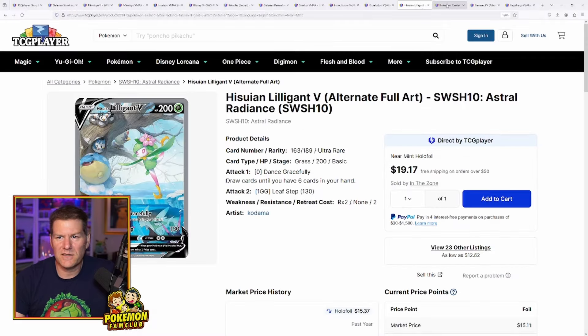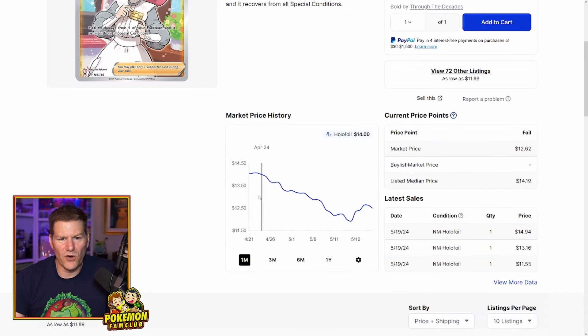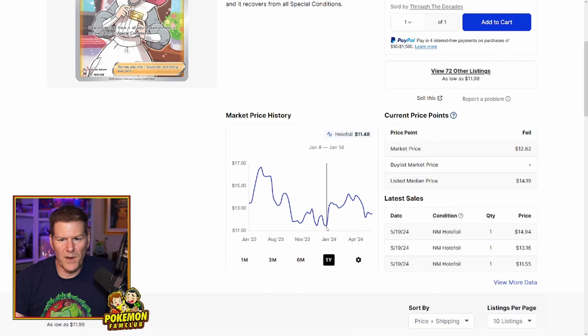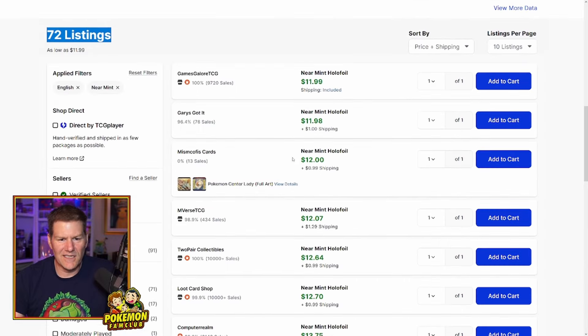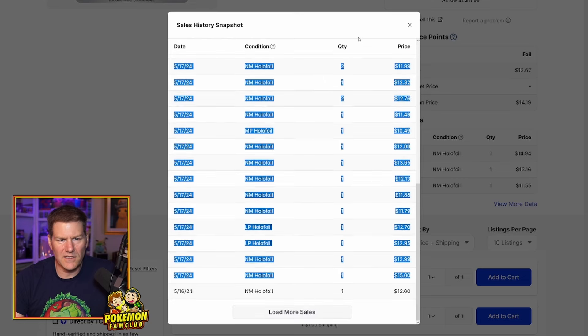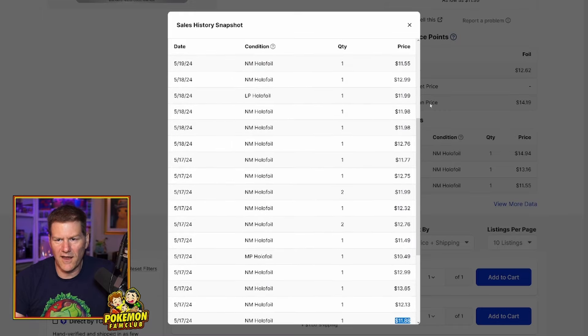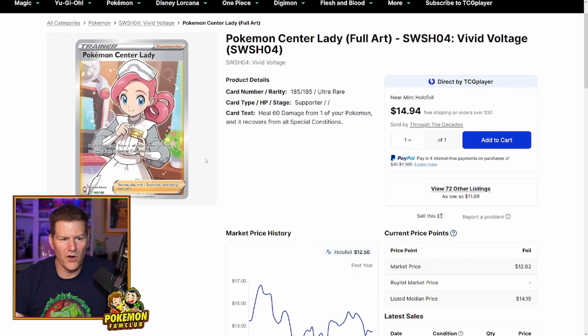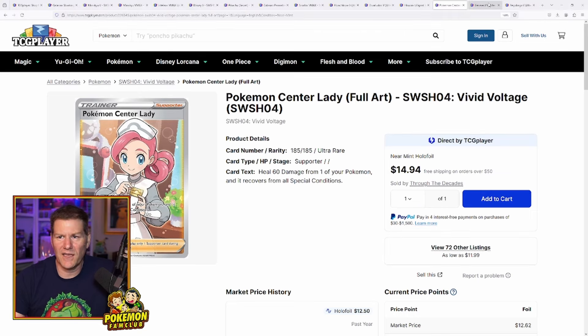Next up: Pokemon Center Lady from Vivid Voltage. Like I said before, she's classic and timeless. This card has seen a bottom of about $11.50 and you can basically pick it up for the bottom price. This is Vivid Voltage — there are going to be a lot of Vivid Voltage rips in the future. There are 172 listings right now. During the sale on the 17th, people went about $12 on average. Super cool looking artwork, super cool card — one of the most important trainers in the games, the anime, and the TCG.